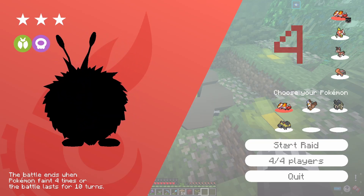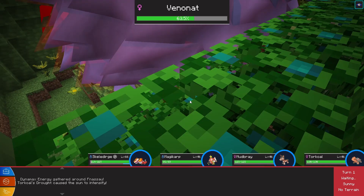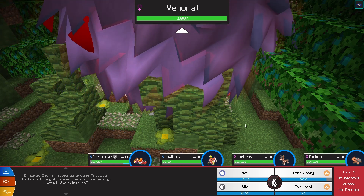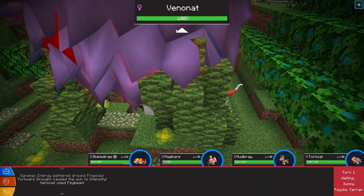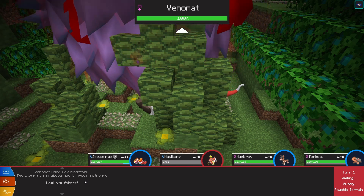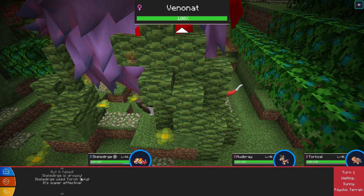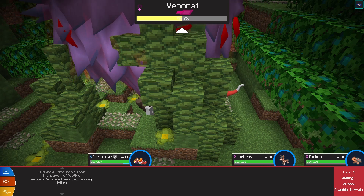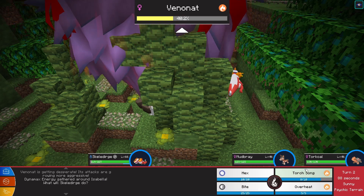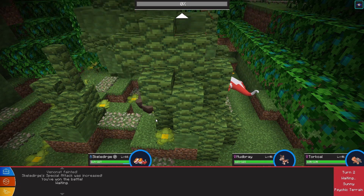It looks like we can probably do this solo with our Skeledirge. We got a poison bug Pokémon — the Venomoth. We'll do a Torch Song against it. Venomoth used Psybeam — Magikarp is gone. Venomoth used Psybeam again, we got hit. We attacked it — down to half. Torchfire used Flamethrower, it took some more damage and it's burning. We'll do Torch Song once again against it, click through all the messages, and it is gone.